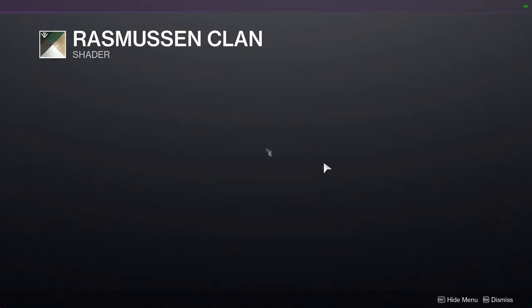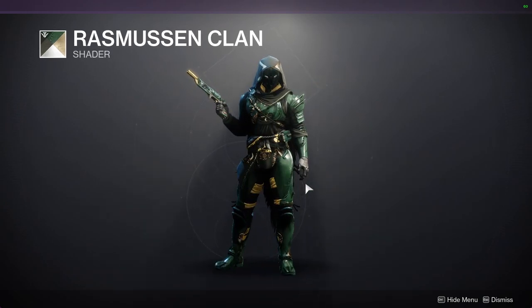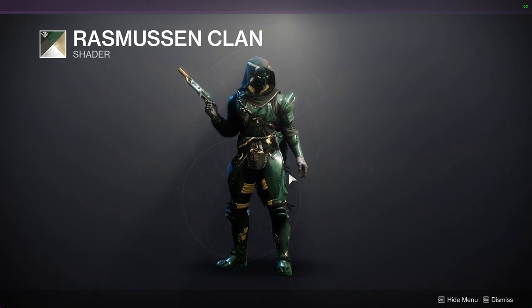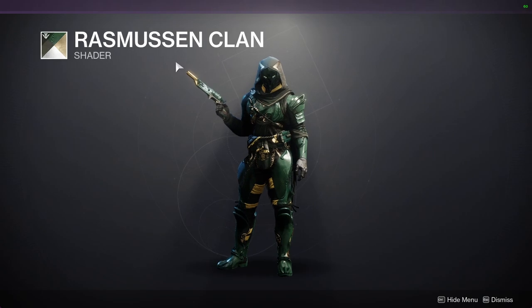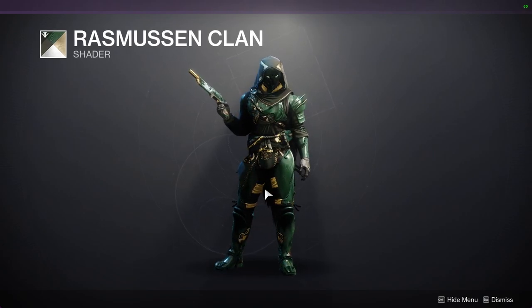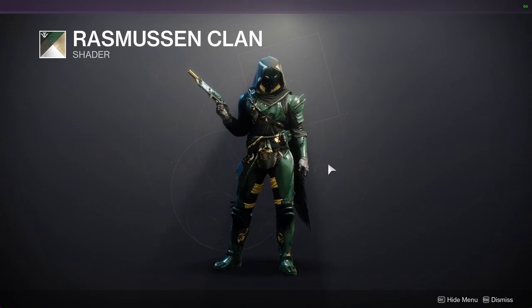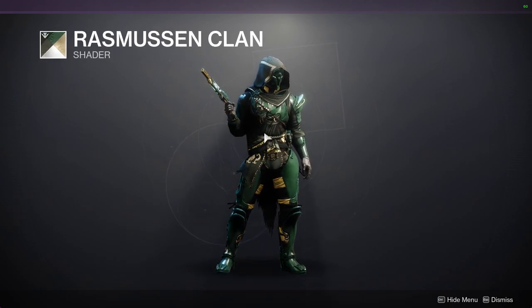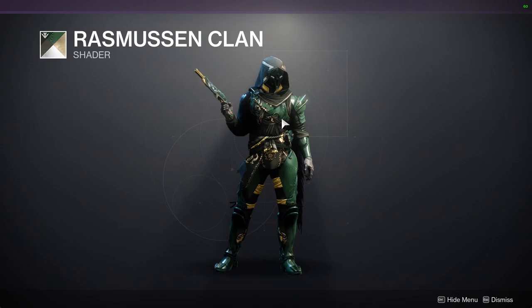This Rasmussen clan shader — me personally, I'm not the biggest fan of it outside of Sato Tribe and the raid one, the really red one. Rasmussen and the red one both have this gross yellow right here. If the gross yellow wasn't there, I'd actually be a big fan of it. I'm thinking about maybe making a set for my Titan where they use minimal cloth, so I can just have plate armor — because at that point it'd look cool with this really cool green and really good gold. But it's that yellow that really ruins it for me.